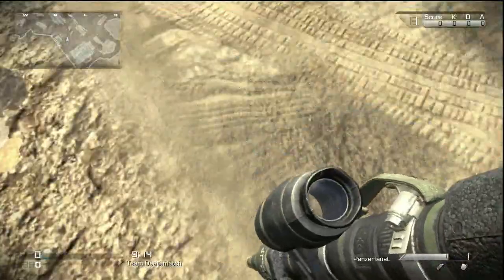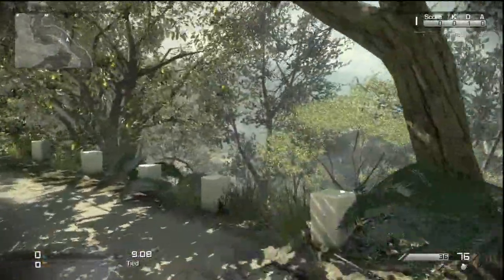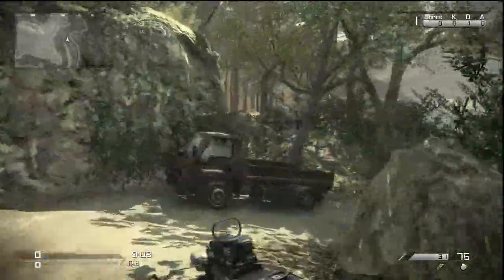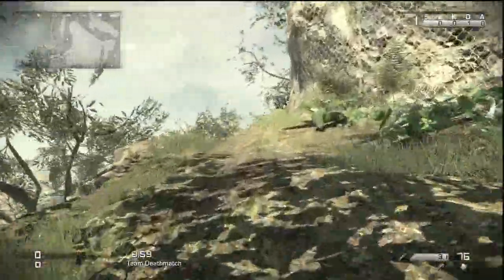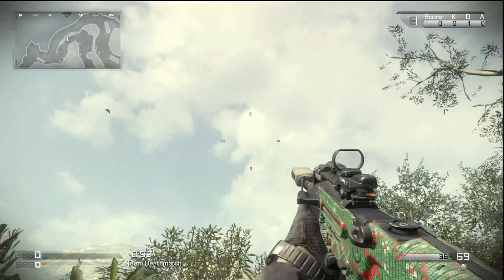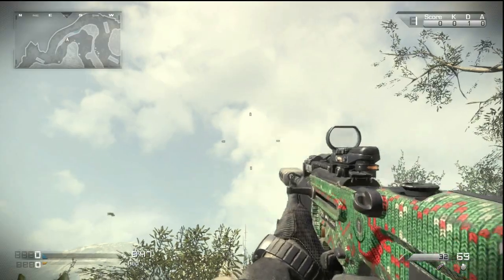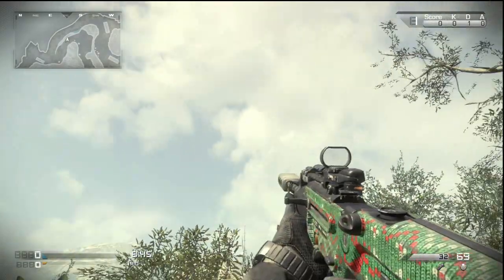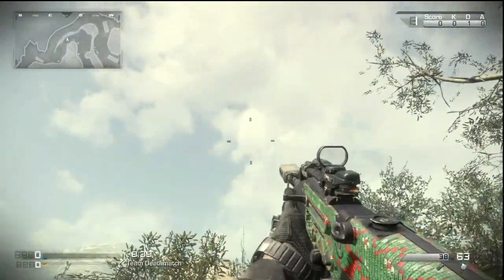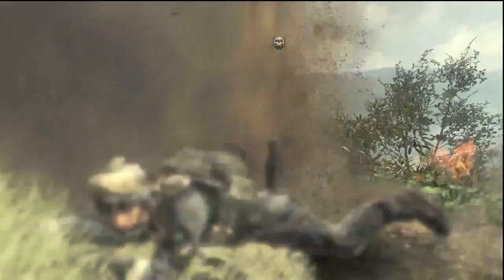I'm going to switch classes to the MTAR. Here's the MTAR — same thing when you aim down the sight, it's the exact same reticle. If you shoot a few times and reload, and get to somewhere with a white background, you can actually see the texture a lot better on this one than on the SA805. I know a lot of people use the MTAR, so this camo is pretty cool. This one is using a regular red dot sight rather than the VMR.